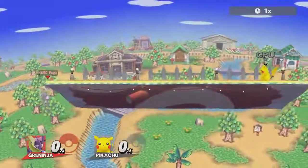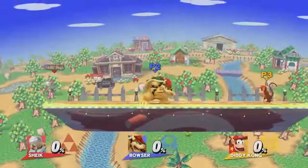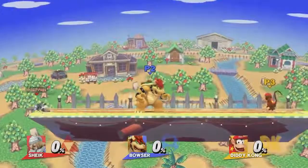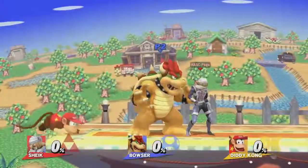Crawling forwards only works for Greninja and Pikachu. Although slower, crawling backwards opens it up for Sheik, Bowser, and Diddy.